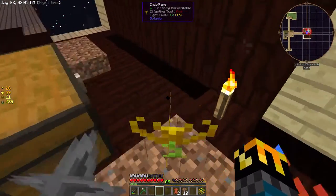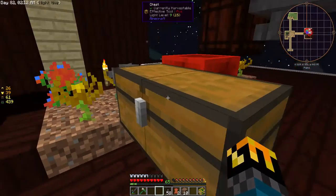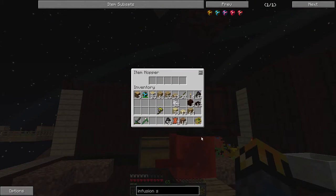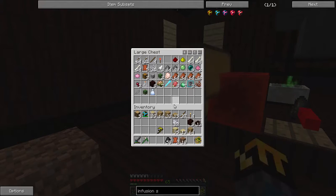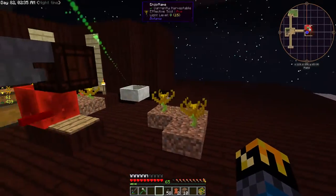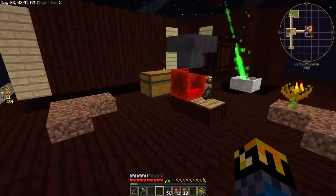We are out of mana. Not too many loot bags at the moment because... oh no, I see the problem. The hopperhawk is putting the charcoal in the chest. Once the endoflames get done, now the hopperhawk is going to start taking them. That's what the white particles are.